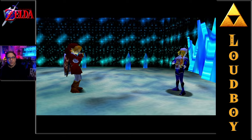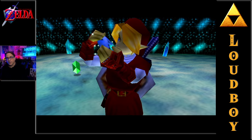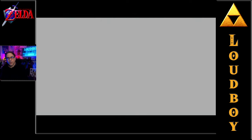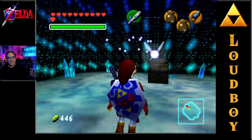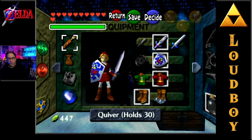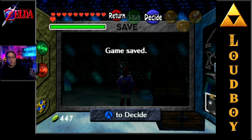The Serenade of Water - you have learned the Serenade of Water. Okay, Sheik - I'll see you again. We have the Iron Boots. There's just one more key thing we need before the Water Temple. But for now, let's don our Iron Boots - they will allow us to do something we haven't been able to do before. And they're very heavy.